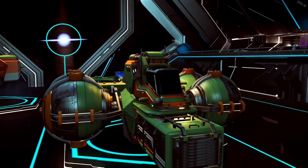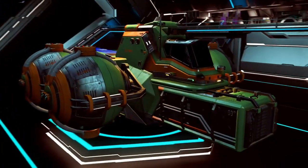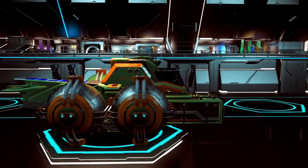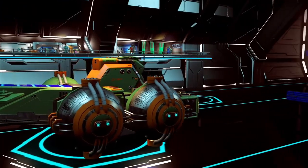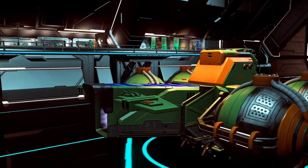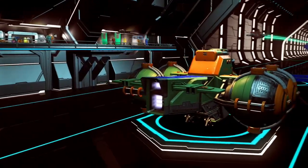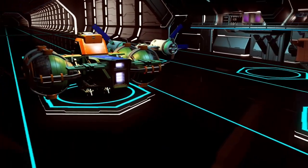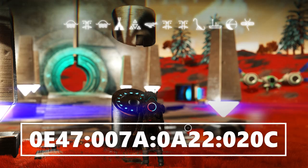So this first one is a green and orange hauler. I don't do many green and orange even though they are colors that I like — both of them, even green and orange together. This is just the first cool looking green and orange ship that I've found, so I figured I'd go ahead and put it in my video. You can grab it from that glyph address or those coordinates.